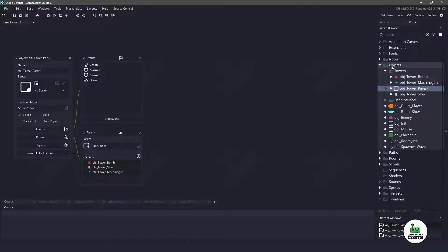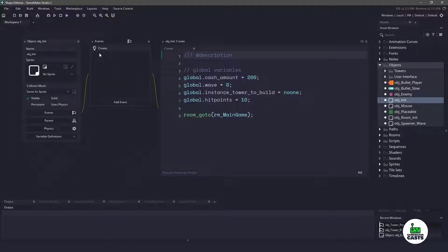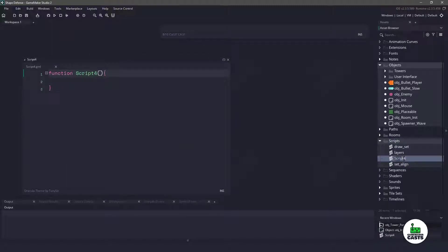Let's open up the object init. Inside the create event we're going to create a new global variable. We'll say global.selected_tower and let's set this to noone to start off with. To handle this global variable, we are going to create a function. Let's create a new script and call this towers. In this script we are going to have a tower_select function, and we are also going to have a new function called tower_deselect, and we will be using both of them.